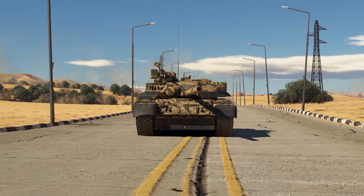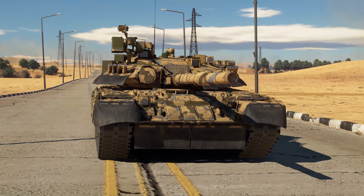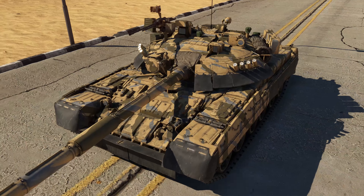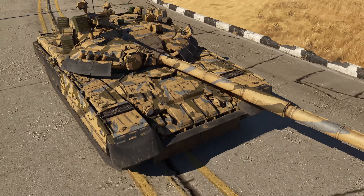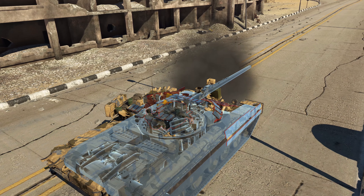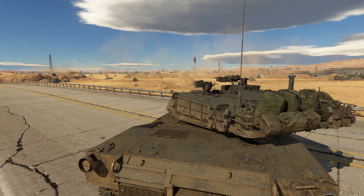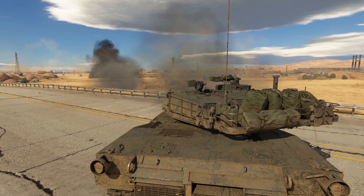Your armour is pretty decent, but there are some vulnerabilities to consider. First, the front of the hull isn't completely covered with ERA packages. Second, there is a weak spot on the UFP right under the turret. Third, it doesn't take much to penetrate the area around the mantlet, or basically anywhere on the LFP. Finally, all of the crew members and modules are tightly packed together, which considerably decreases your survivability.